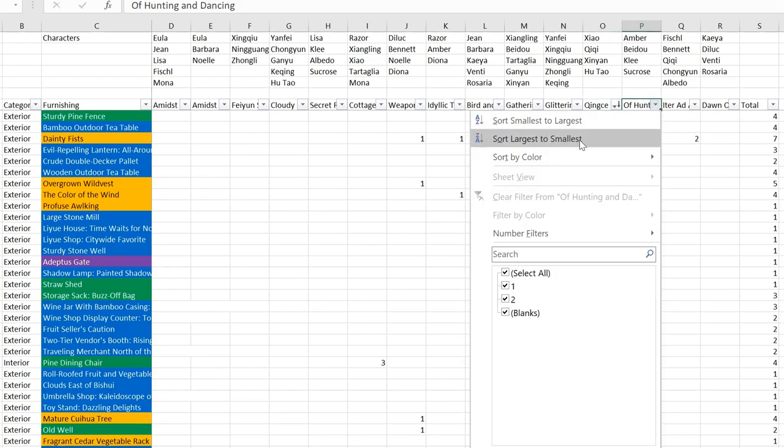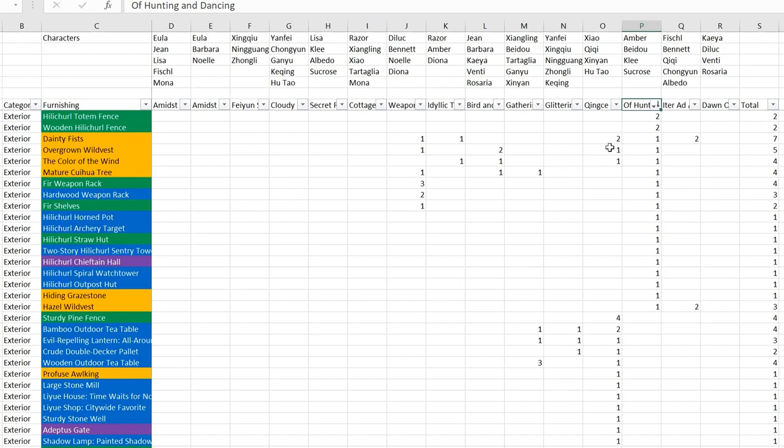Next is Of Hunting and Dancing - I personally like this one because it's the Hilichurl set, making use of all the Hilichurl-related furnishings including Hilichurl fences. Most of the Hilichurl items you don't need more than one of when looking at the total figure. I might build more than one of this though because I like the concept of having a Hilichurl team area. Interestingly there are no Favonius Knights here despite it apparently being a simulation training on Hilichurl. Surprisingly no Kaeya or Jean.